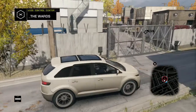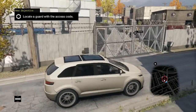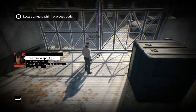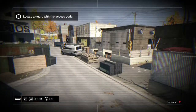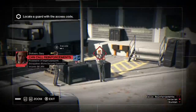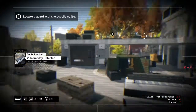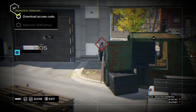And then you've got to escape, which is again not too difficult — just go back the same way. And this is in The Wards. This is actually probably one of the easier ones to hack. Do you want to jump into the camera from the outside and then try and find the guy? No, I'm trying to do stealth. This is the guy with the access codes just there.